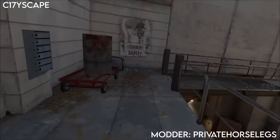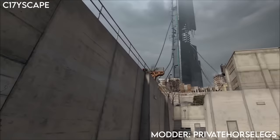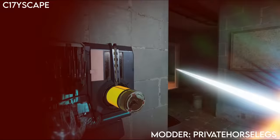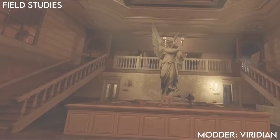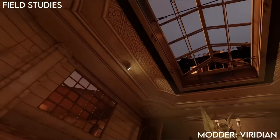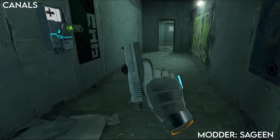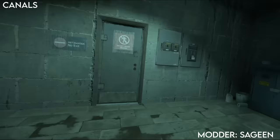If you were disappointed with the amount of time spent in City 17, then Cityscape has you covered. This takes place between Alyx and Half Life 2, takes about an hour, and has a real Half Life 2 vibe with some nice set piece moments and some very tough combine combat. This is one of my all-time favourites and a must play. Field Studies takes place in a museum with some nice custom assets. It has some nice pacing with a mix of encounters, and finishes with a tough combat battle on the roof. This will also take about an hour.